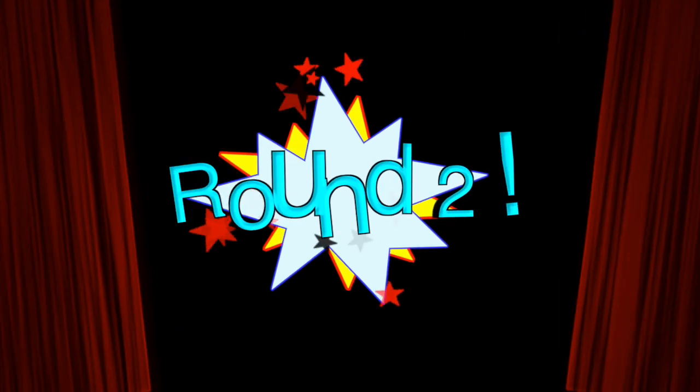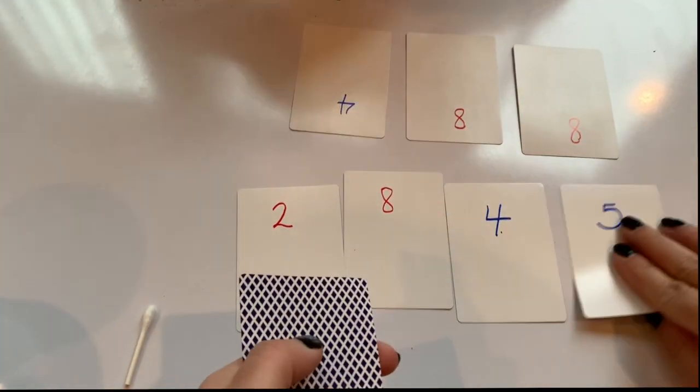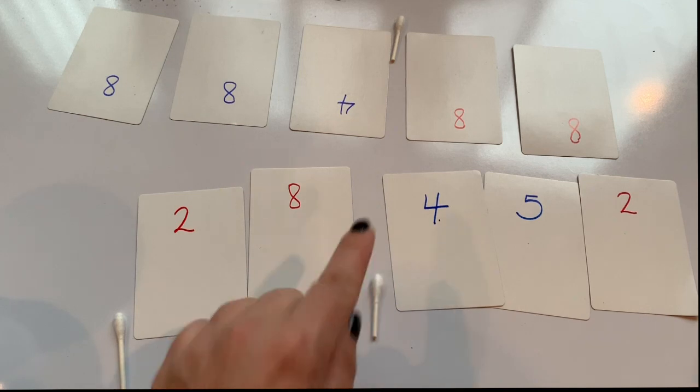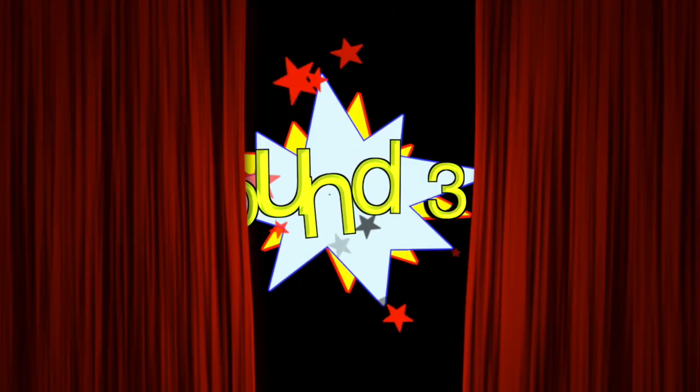Round two: we deal the cards again. I have a low number — 28,452 — and he has 88,488. So 88,488 is greater, and player two wins all the cards again.